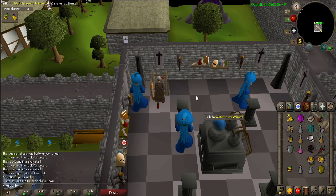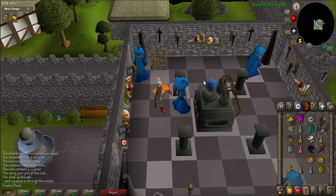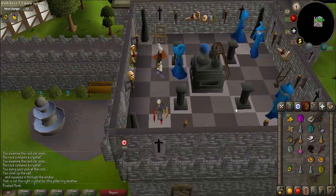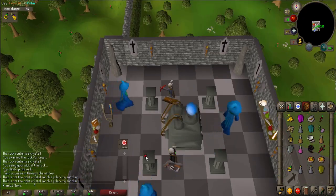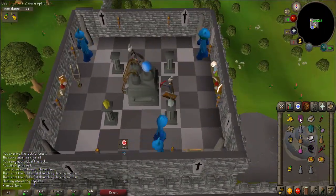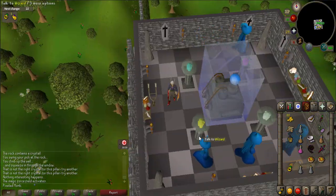Head back to the Watchtower using either the Nightmare Zone minigame teleport or a Ring of Dueling to Castle Wars. Talk to the Watchtower Wizard again. Place the yellow crystal in the south-west pillar, the white crystal in the south-east pillar, the pink crystal in the north-east pillar, and the blue crystal in the north-west pillar. Pull the lever on the west side of the room to complete your quest.